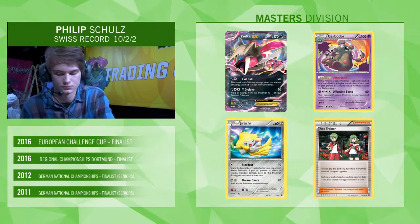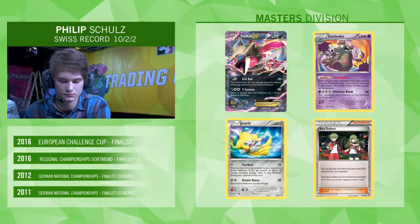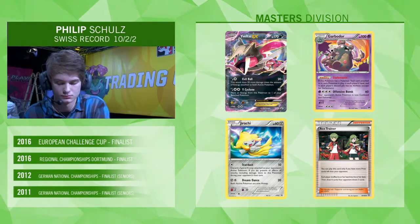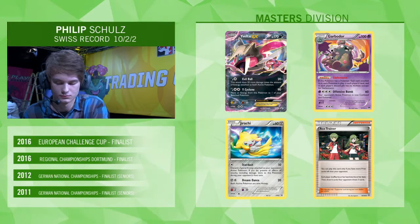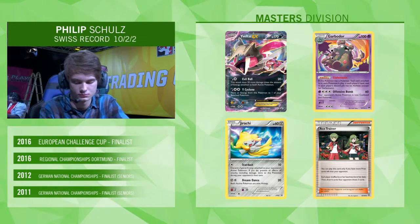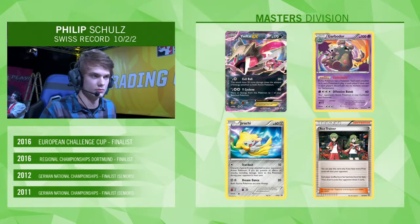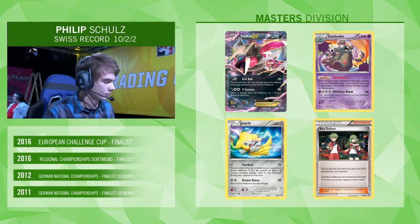Looking at some of the main cards — Yveltal and Garbodor — he's got a few disruption cards here. He's got the promo Jirachi card with Stardust to get rid of special energy, and he's got Ace Trainer, which means as soon as he goes down by a prize he can play it. It's much more effective than N in the early game — your opponent takes one prize, you play Ace Trainer, and all of a sudden they're sitting there with a three-card hand.